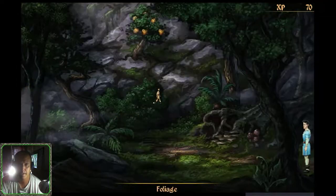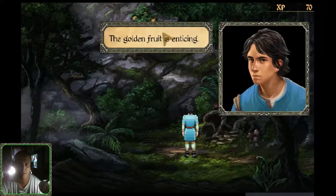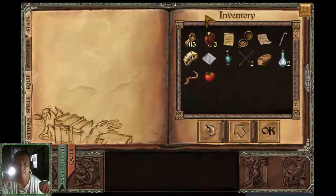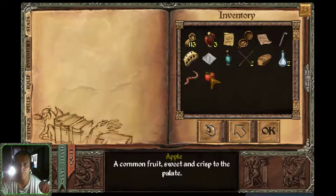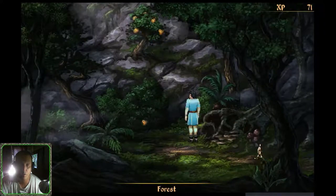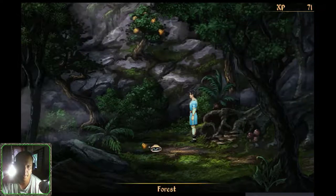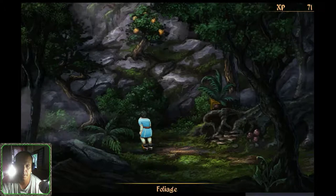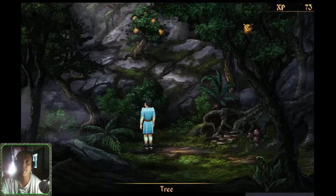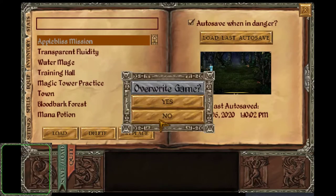All right, here's the plan. The golden fruit is enticing — let's get our fresh apple and throw it at the Apple Bliss. Bingo! Well, it wasn't the exact fruit but it was one of them. It has an obtainable quality now. Pick it up. Experience points: 73. Woohoo, done good! We've got the Apple Bliss!